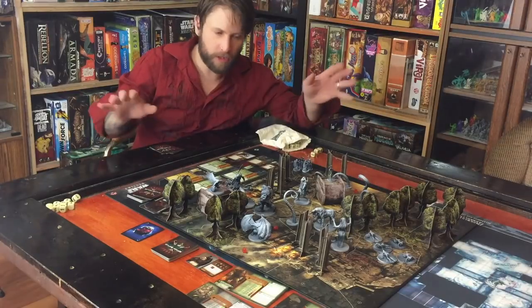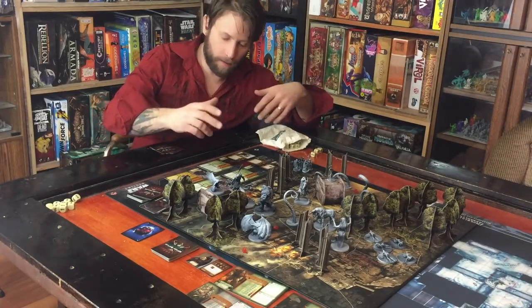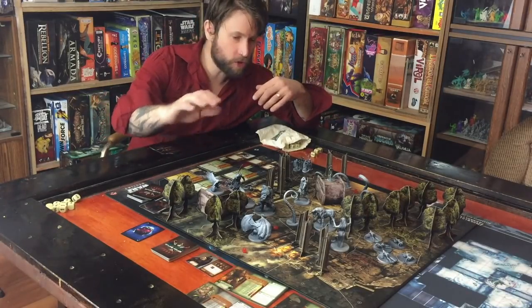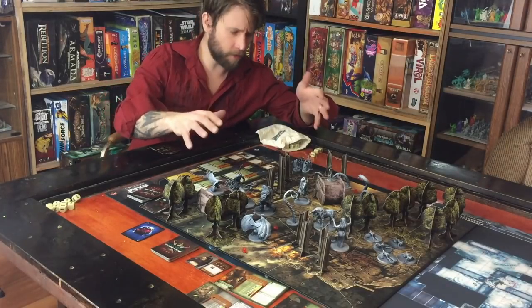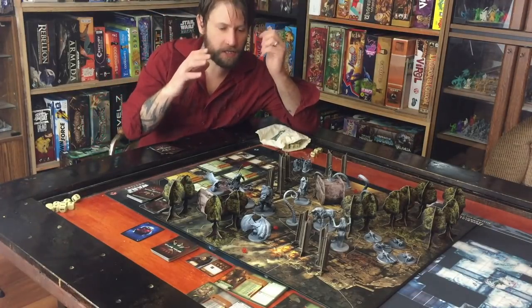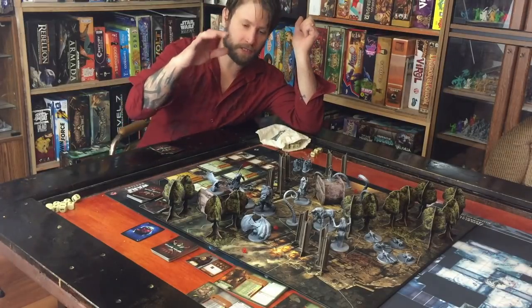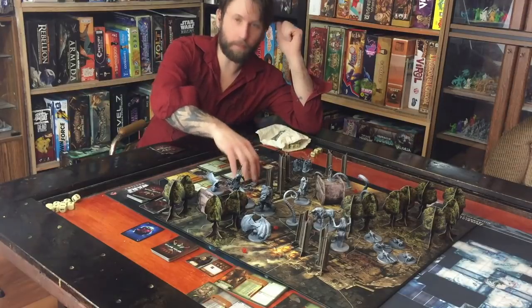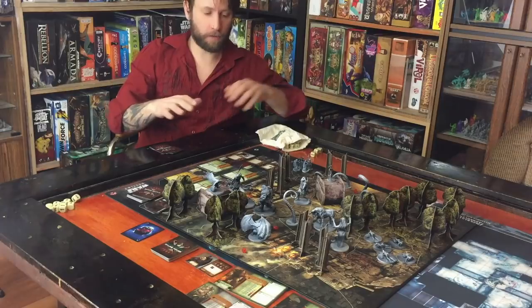That is the gist of the basic mechanics. Units can have range and don't necessarily have to be in melee. There's terrain — trees, pillars, rocks — and they all mean something. The game gives you a double-sided player aid that explains all the different types of terrain: water, slope, cliffs, and about ten different kinds total.